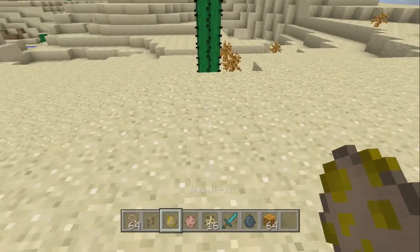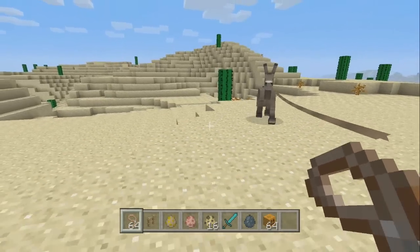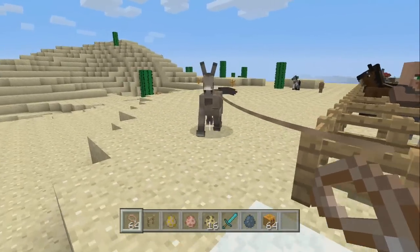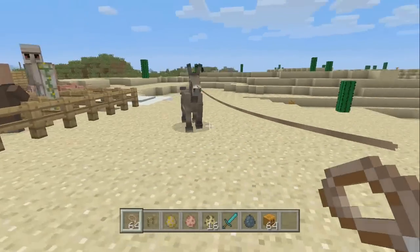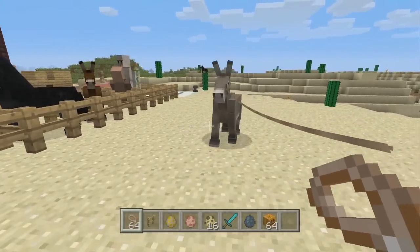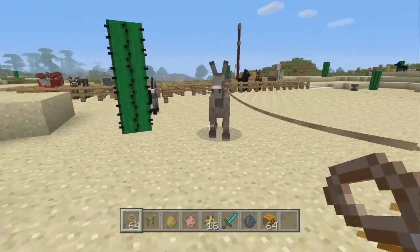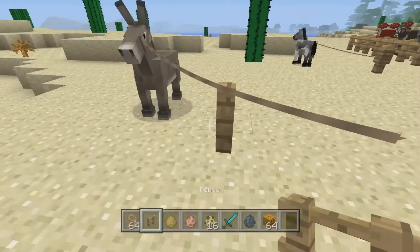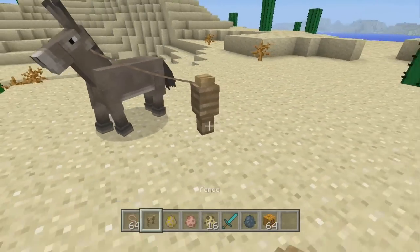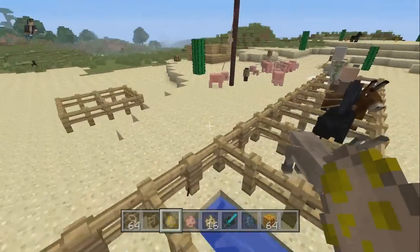A lot of you guys are probably used to getting leads for horses — you can get the rope on and bring them along. You don't even have to have them as your own horse or anything like that; you can go up to any horse you want and just grab them. You can always attach it to a fence like that, and it also works with another fence as well.